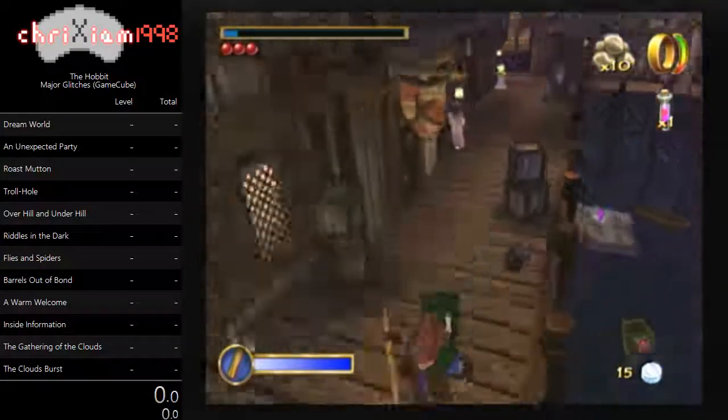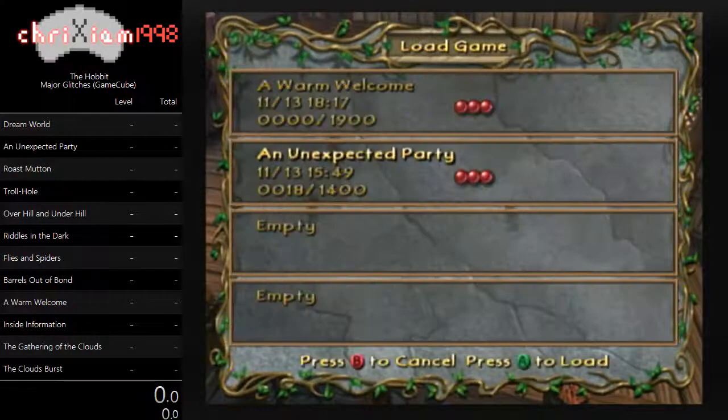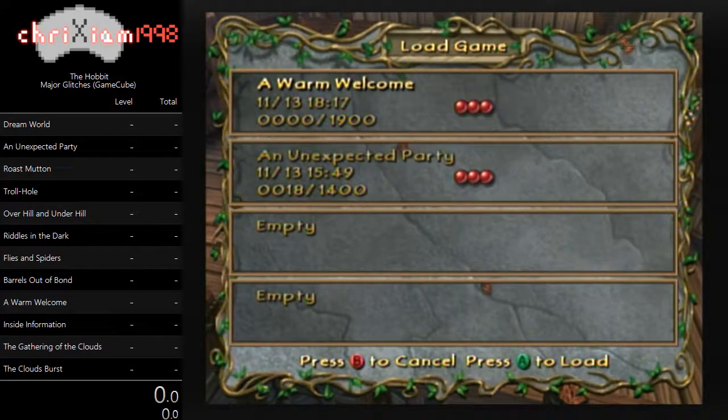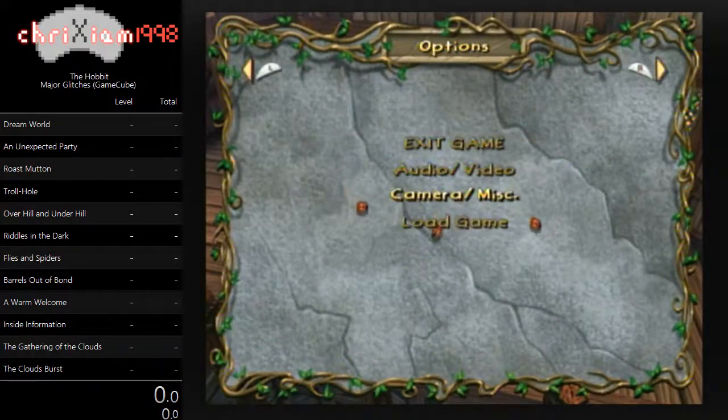The first thing you're going to want to do is make sure that you have a save in File 2. It doesn't really matter too much which file you have your Unexpected Party save in, but you want to make sure that you have it in one of the files. It's optimal for full game runs to save Unexpected Party in File 2 and to save every other level in File 1. The other thing you want to make sure of is that you have subtitles off to avoid crashing the game in certain levels.